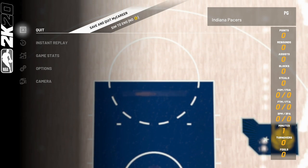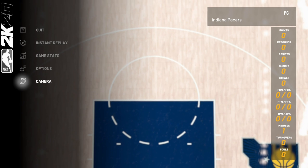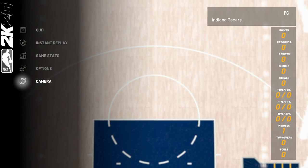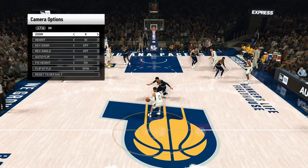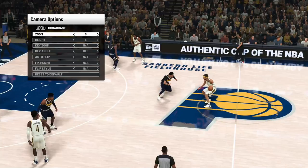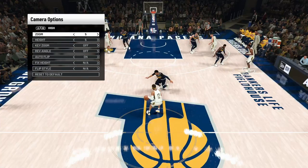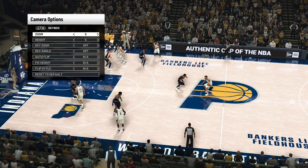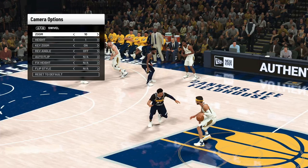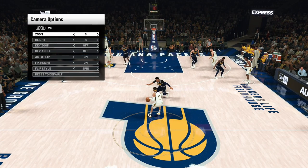When you start up a MyCareer game or a quick match game, all you need to do is press start and come down. This year it's at the bottom of the HUD in this menu. Click A or X on PS4 and then here you go. You can cycle through and look at quite a few different options. In my opinion, there's only one that you should be playing on. It's right here — it's the 2K view.